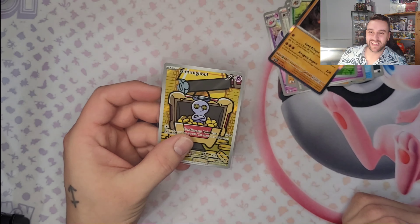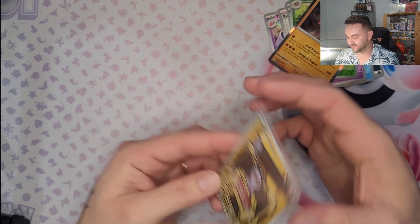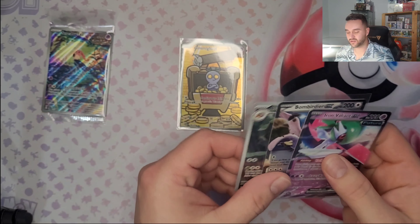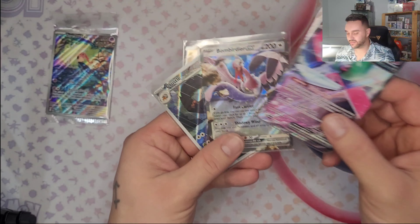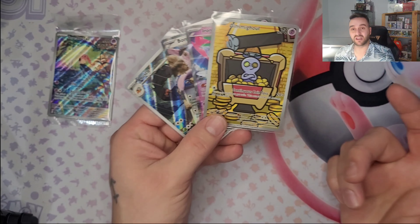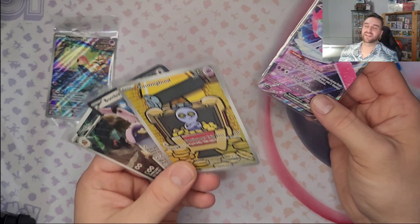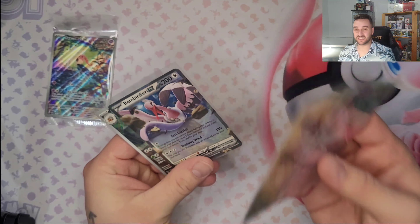So Wifey won that box and I won the one before with a $10 pull! Beautiful pulls tonight - we got the Screaming Tail, which was the promo of the box, Crustle Illustration Rare, Bombirdier EX, Iron Valiant, and Gimme Ghoul! If you put the trips from Wifey's side together she would have won, but unfortunately they were two separate boxes. Thank you guys for watching, hope you have a good one, and see you next time!